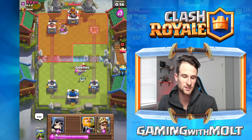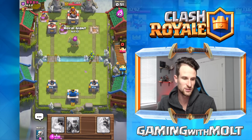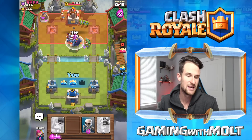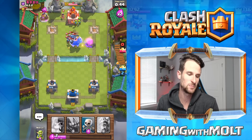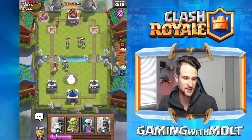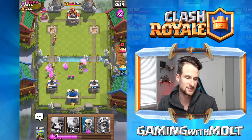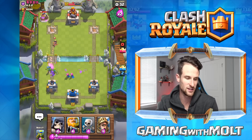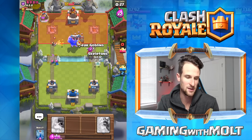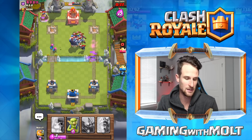We drop off our Royal Giant and get in there — he one-shots that and we take it out. Spear gobs doing a little work. We take out that hog rider fairly quickly as well. We drop off our Giant Skeleton as a distraction and the mini P.E.K.K.A. — we zap these guys. He's got a fairly good push going — this is looking a little bit dangerous.